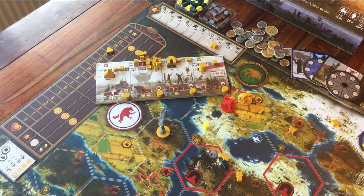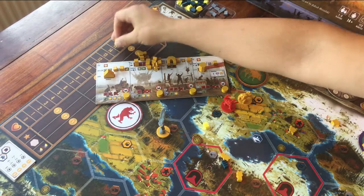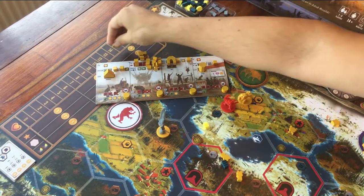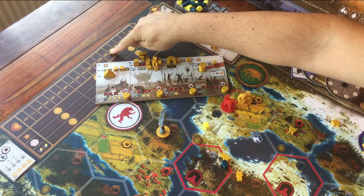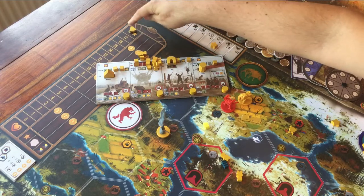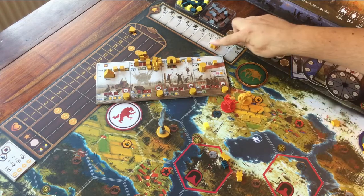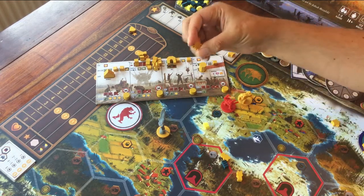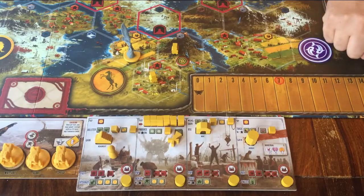Almost there — these last two are the easiest ones. You can see this heart: remember the scoring track for getting points at the end of the game? You've got your own little heart shaped token there. As soon as you've managed to reach the top, you can place your star here. Same goes for this last one — each player has a token on the power track. As soon as you've reached the last space, you can place your star here.